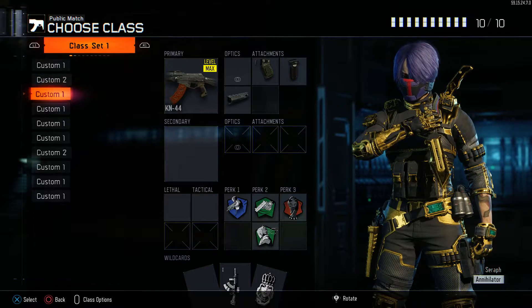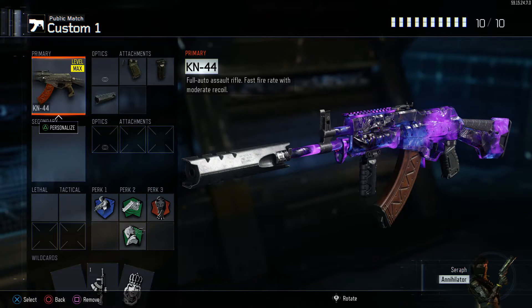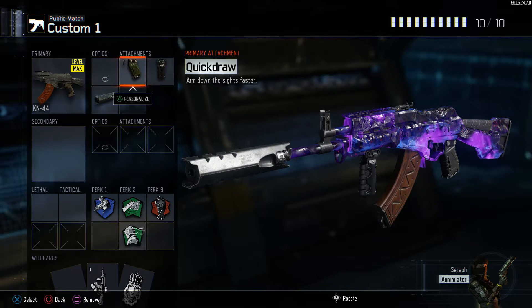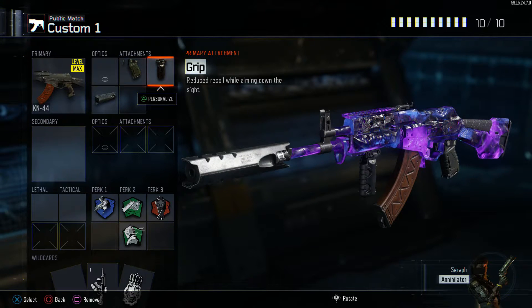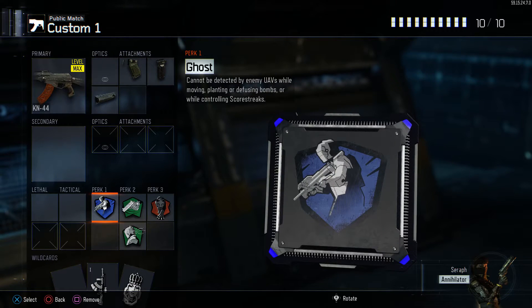Our third class is a stealthy assault rifle class. In my opinion the KM44 is really good with the suppressor — for some reason it feels like it doesn't cop as much of a penalty when you put a suppressor on it compared to the other assault rifles. Also make sure you put on quick draw to snap targets as well as grip to control the recoil. This weapon has side-to-side as well as vertical recoil so it's pretty hard to control at times.